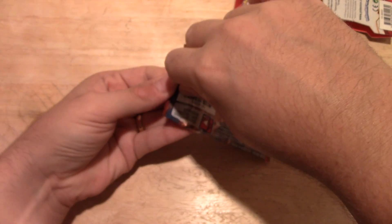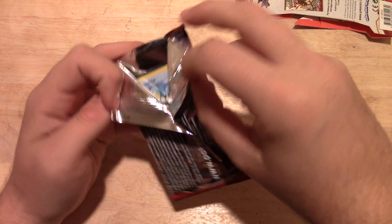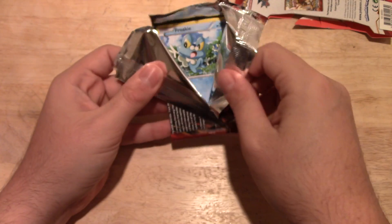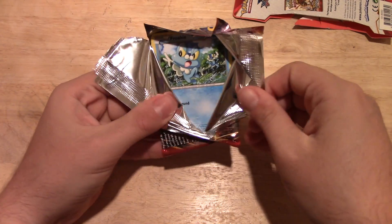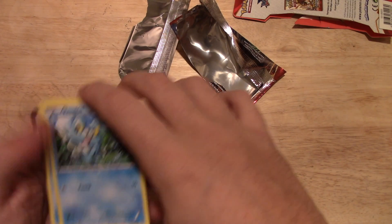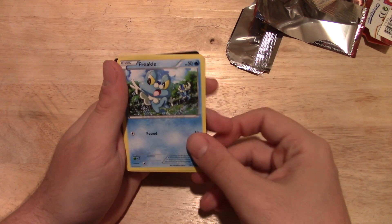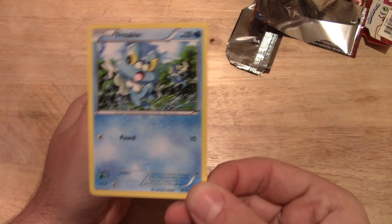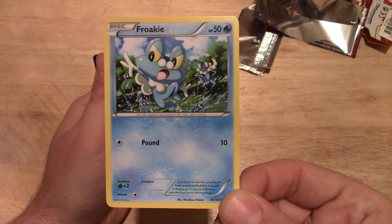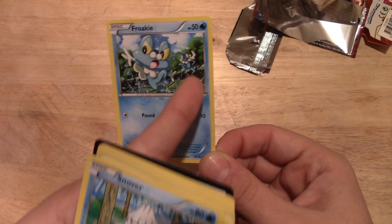This package is hard to open, more than the usual Ancient Origins. Whoa, almost fell on the floor there. Got Froakie on the front — one of the starters from X and Y. That's pretty cool. First time I got one of those. It has his evolutionary form in the back, which is kind of cool.